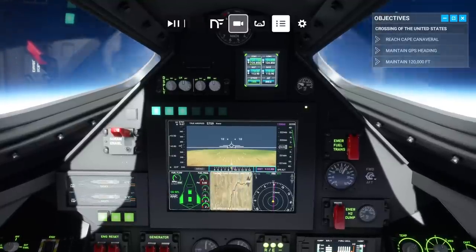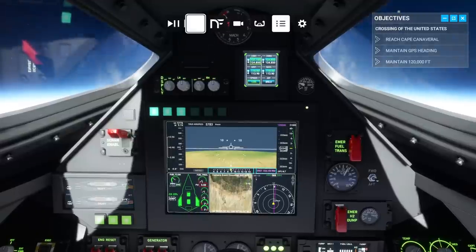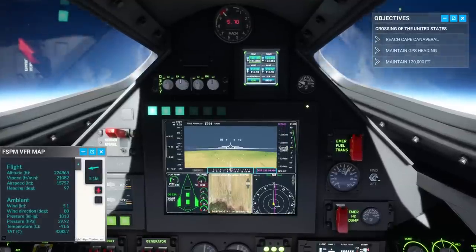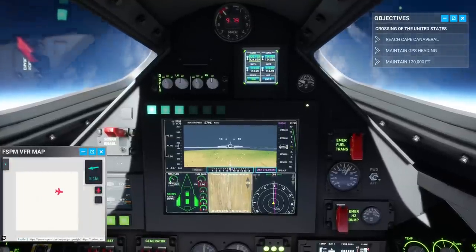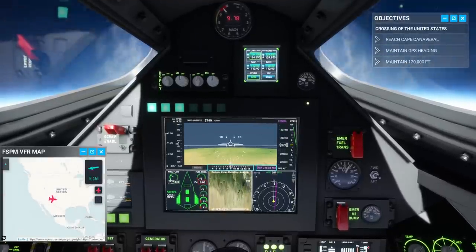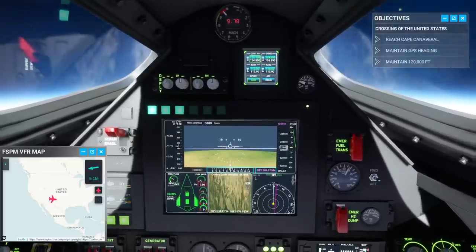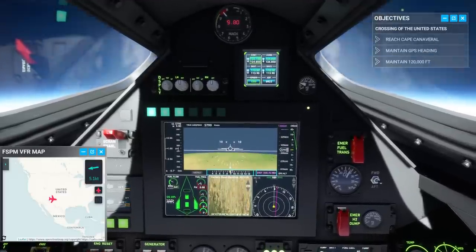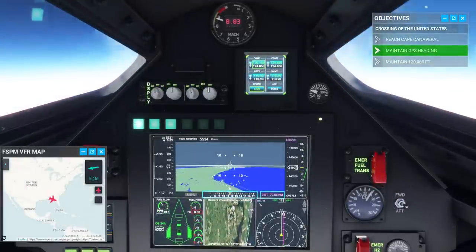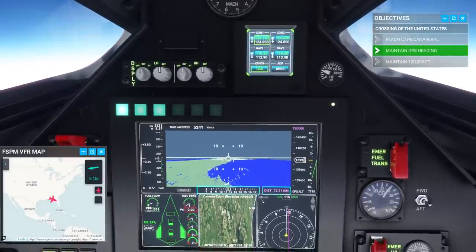We are way past Mach 9 now, past Mach 9.6 there, so I'm exceeding the requirements. I do decide to throttle down eventually, and get a map up as well. I've got this separate modded map that is sort of better than the normal VFR map, and you can see where we are over New Mexico. I decided to pull it back a little bit and sort of try to level out. I didn't break Mach 10, though it sure seemed like it could've, and got it back to Mach 9-ish.